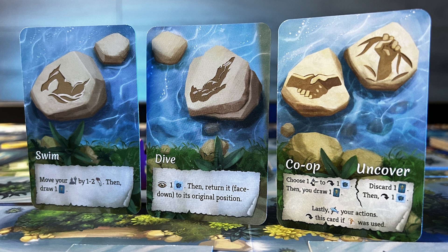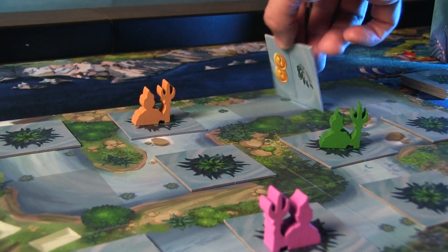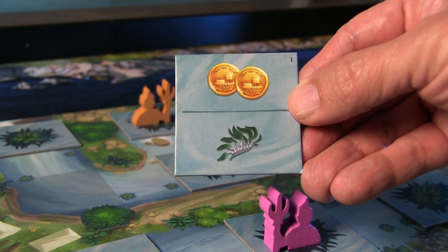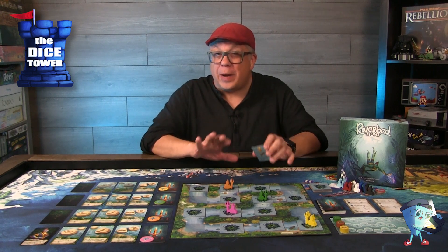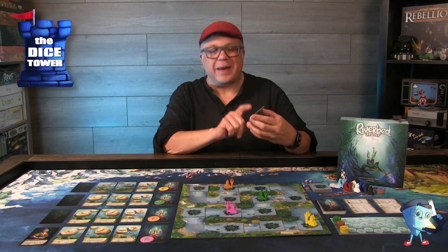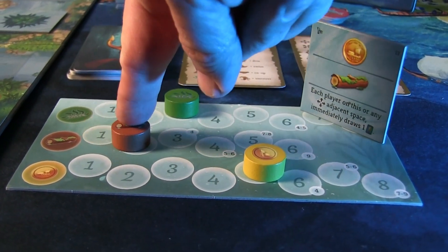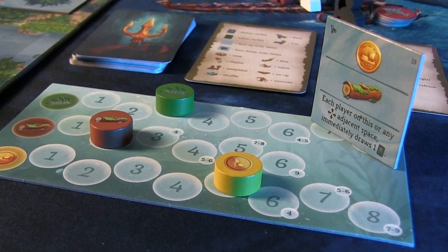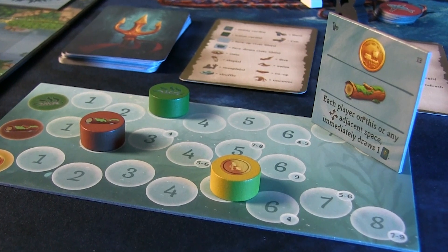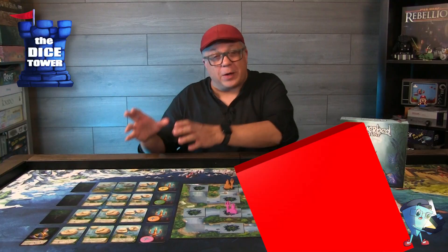Dive is all about discovering tiles just for yourself privately — getting some information about what is under a tile. You can discover the tile you're on or either of the adjacent tiles, taking a close look and putting it back face down, then flipping over your dive action card. These tiles won't activate until you actually flip them over for everyone to see. For example, a tile might show gold and wood along with some text that triggers based on the position of people around that tile. Once revealed, you use those elements and track them on the board, starting at the top and moving down — so if someone just needed one more gold for the profiteer, they could win before you got to the wood.